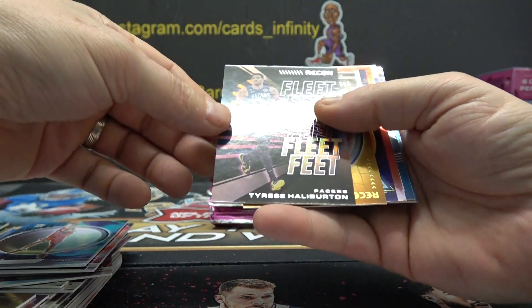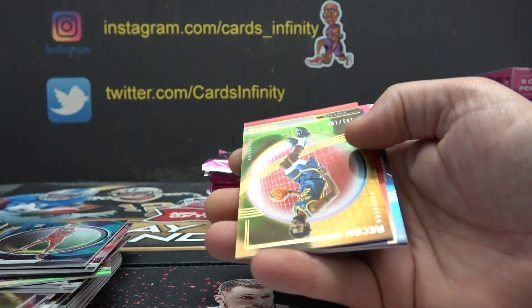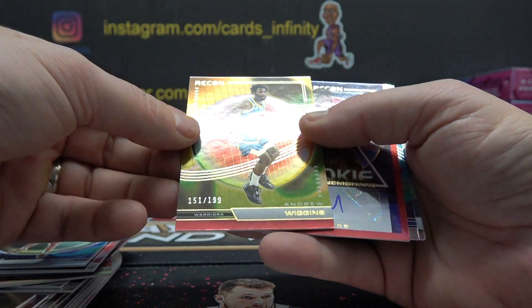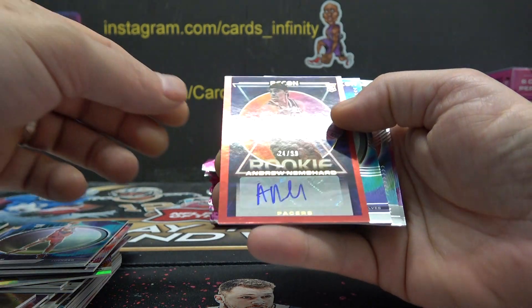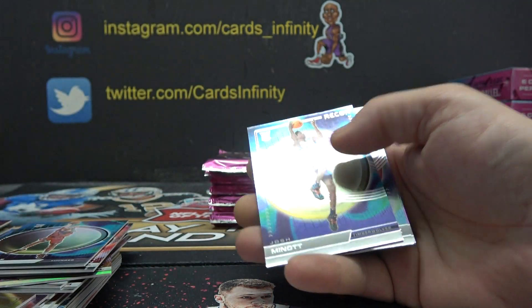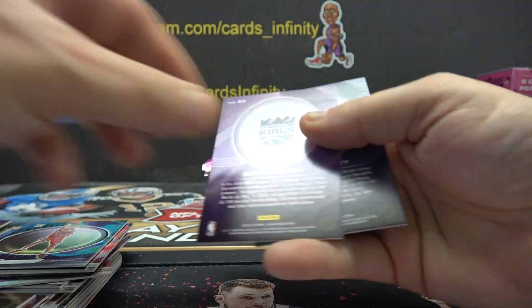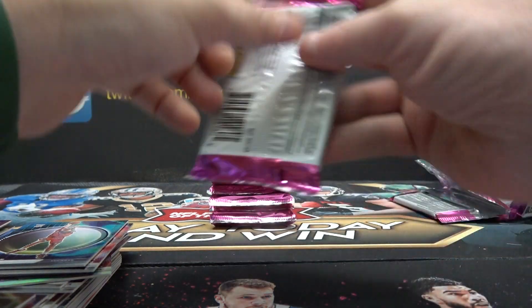Fleet Feet — Tyrese Halliburton, 8. Go this way — 151 — Andrew Wiggins. Andrew Nembhard, 24 of 99. Rob D, that one's yours. 9, 9, 9 — three 9s in a row.